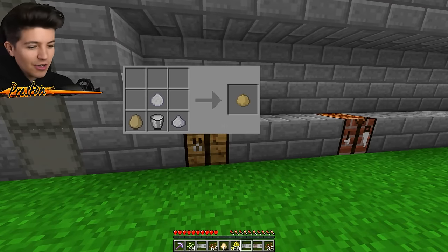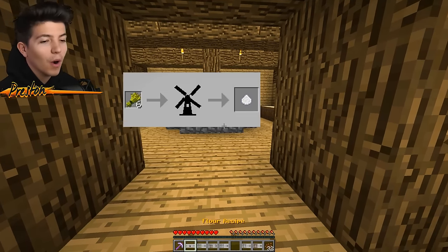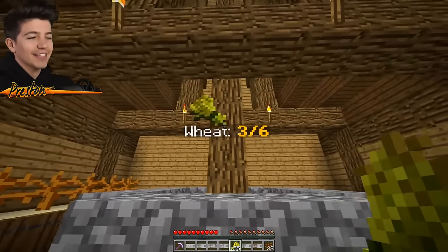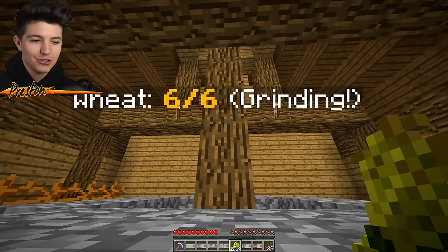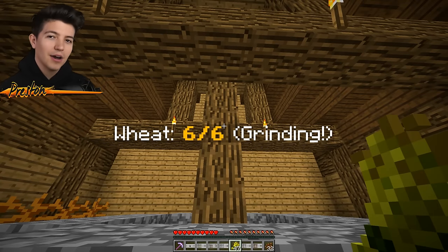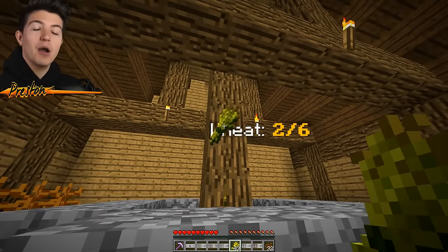So now I've got to make sugar? I never thought I'd have to do this in Minecraft. I literally have to make flour - I gotta get eggs, milk, sugar, and flour to make dough. So I think what I gotta do is take the wheat and throw it in here. This is crazy - this is Minecraft on a whole new level. It just spat out some flour at me. I'm going to try to get as much flour as I can.